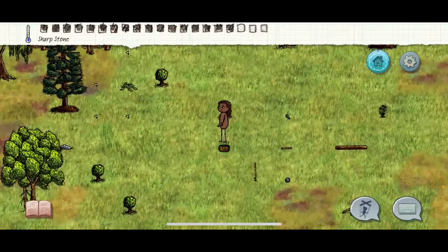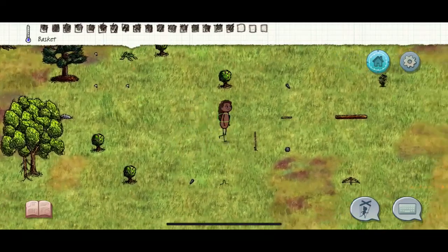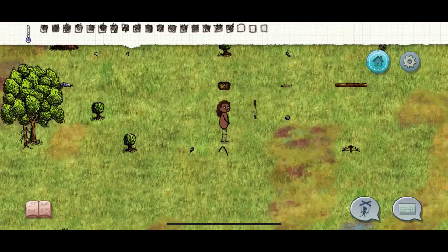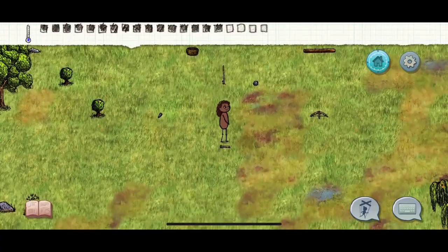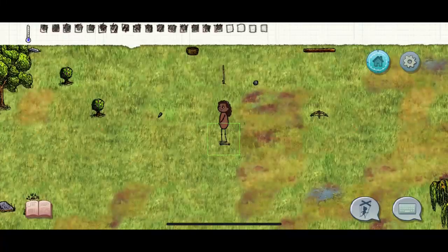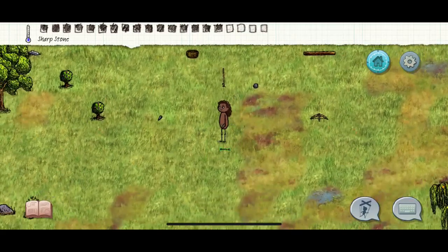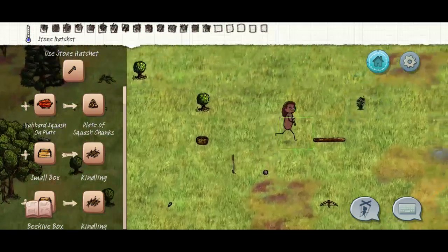Now we have everything to make a hatchet. Take your two threads from the milkweed and combine them. Take the short staff that you whacked twice with your sharp rock and combine those. When you hold the result it'll tell you: sharp stone plus tied short shaft makes your hatchet. Grab whatever sharp stone you want, combine it, and boom — you've got yourself your hatchet. It also tells you what a hatchet does: it makes kindling, which is exactly what we need to start our fire. Fires are important for a lot of reasons.